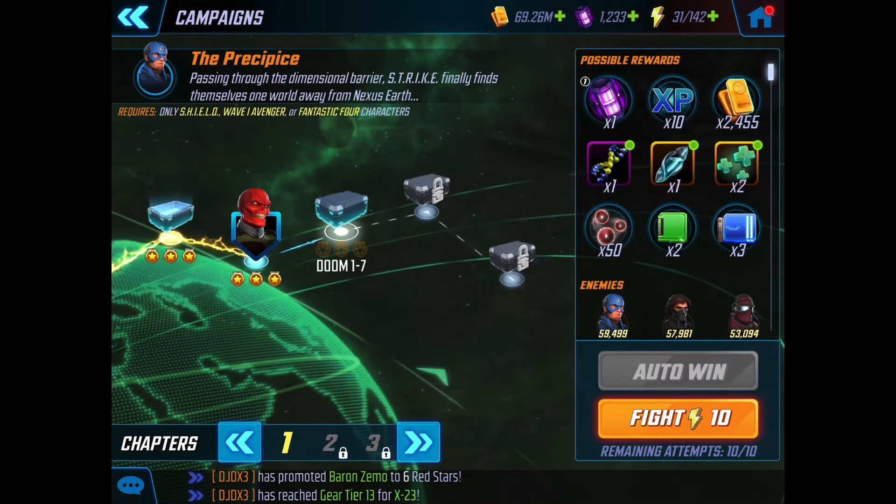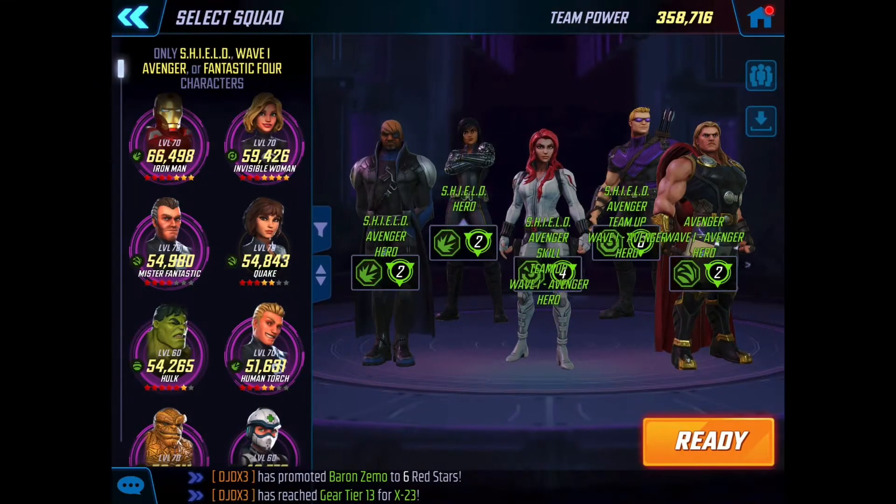Today we're going to be looking at nodes 7, 8 and 9, and the team you need to complete these nodes. You can only use Shield, Wave 1 Avenger, and Fantastic Four characters. So let's take a quick look at the team we're going to be using.